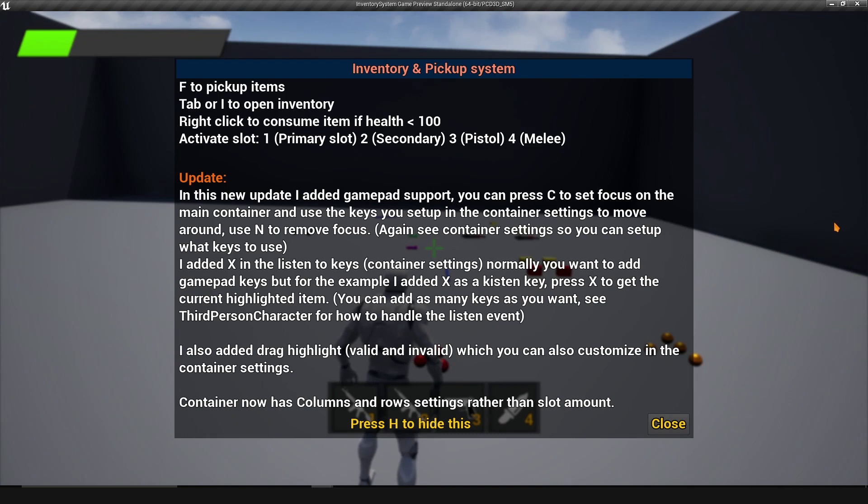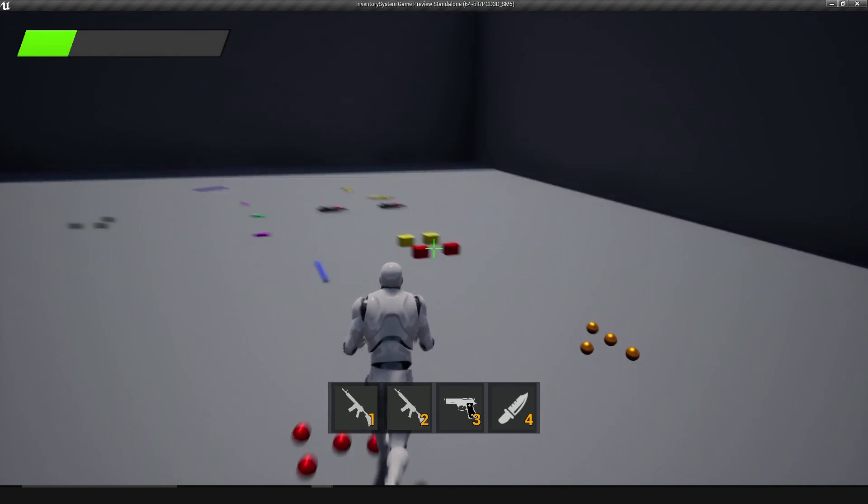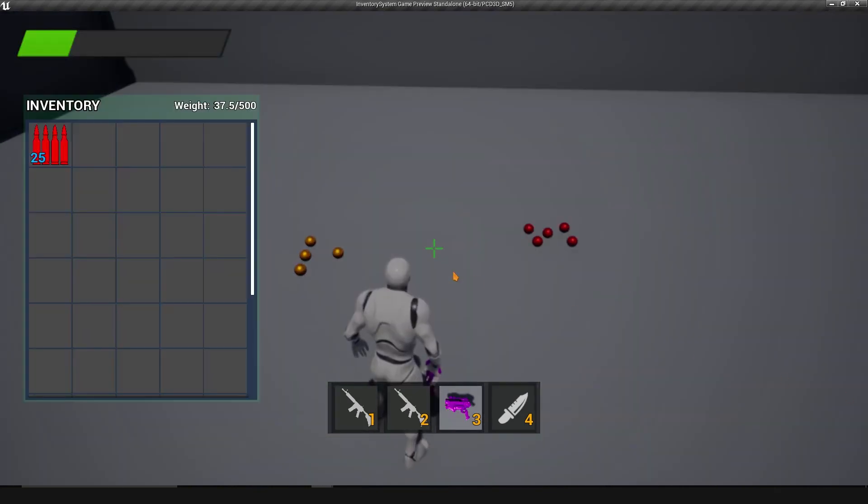I also added drag highlights for valid and invalid slots. If I pick up a pistol, you can see the invalid drag highlighted when dragging over slots that don't support it. As we saw in the first video, you can set what items a container supports. When dragging to a valid slot the highlight is blue — these colors can be configured in the container settings.